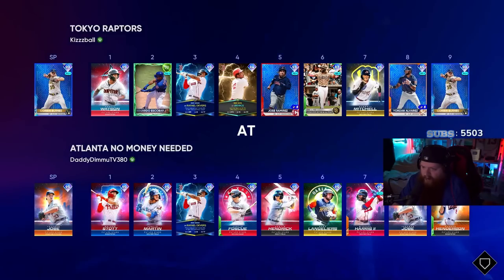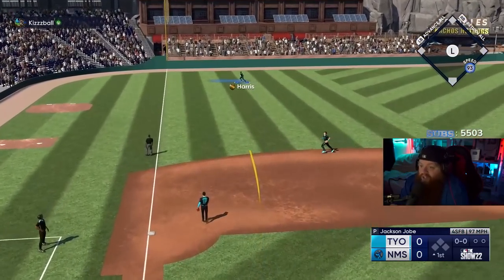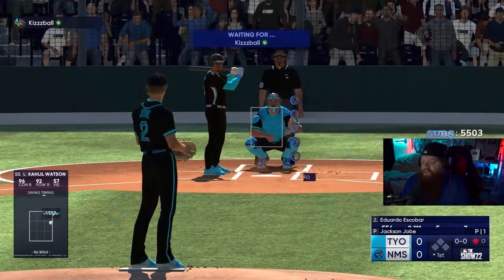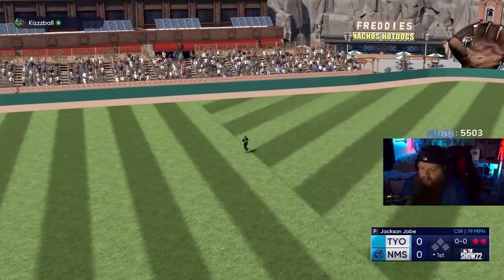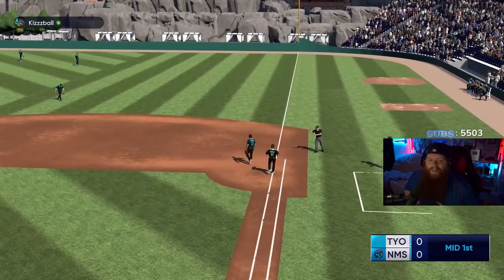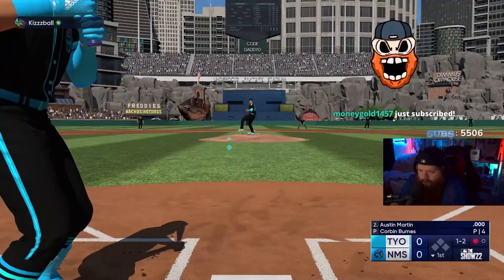Jim Rice is the only one who got a hit. Parallel five Corbin Burns, and he's got a sick team. Devers - I have Devers too, we're both little Devers labs. He didn't hit a home run, which means usually he's gonna hit a walk-off home run later in the game - I'm calling it. I forgot Eduardo Escobar is supercharged, I would have thrown him on the bench. Two pitches, two outs - is Jackson Jobe a king or is this guy just a free swinger?